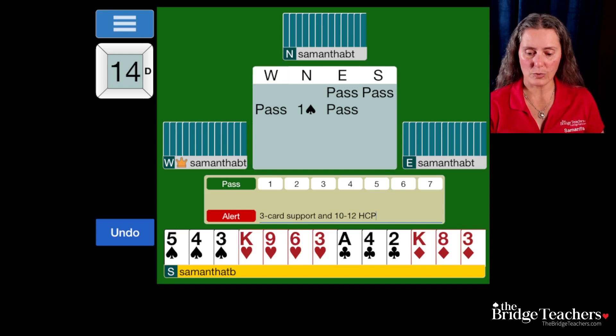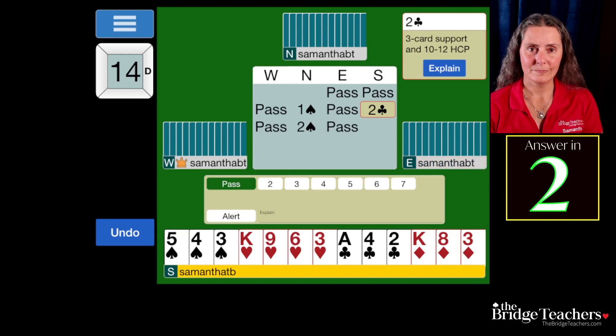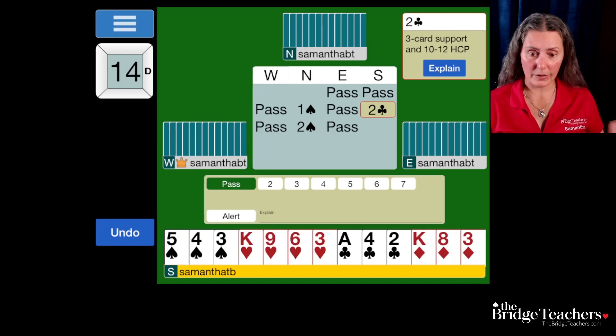So on Bridge Base, we hit the alert button, we type in our explanation, and then we make the alert. Now the auction continues, and partner is going to bid two spades. Pass to us. We're going to pass. We've described our hand — we said, hey partner, we have ten to twelve points and three spades. And partner said, that's great, let's play two spades.